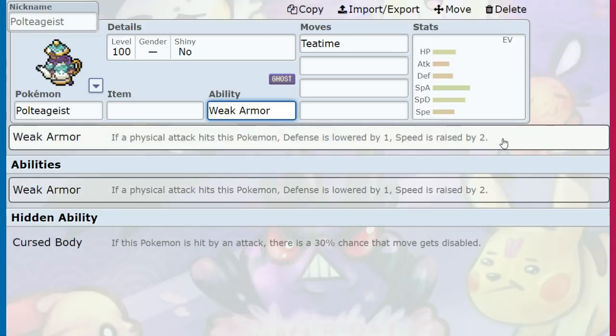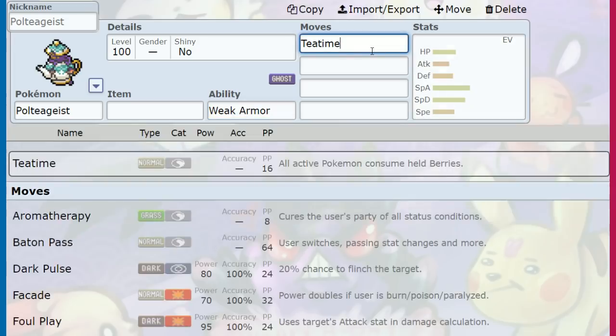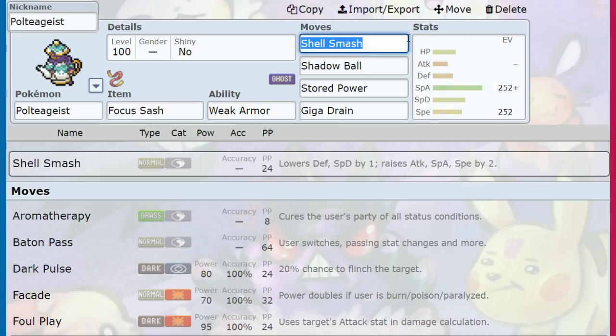It's not hard to make Poltegeist fast. For signatures, we have Tea Time — its signature move where all active Pokémon consume held berries. The competitive viability is very niche and situational, but thematically Game Freak gets an A+. Now let's go into the moveset.